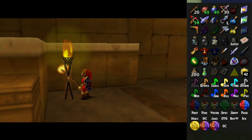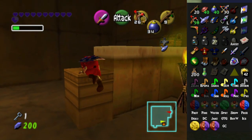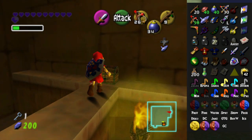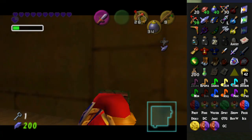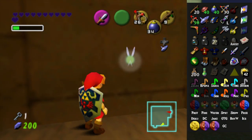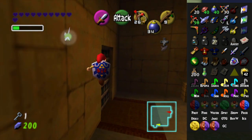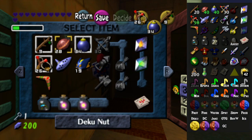How many are there? Just those three? Yeah, cool. Small chest. Great. What are we gonna get? A recovery heart. Yay. Oh my goodness. I got a recovery heart.